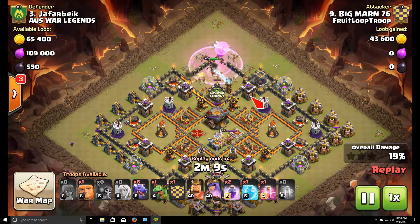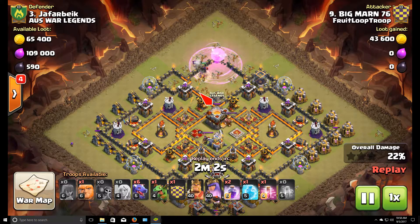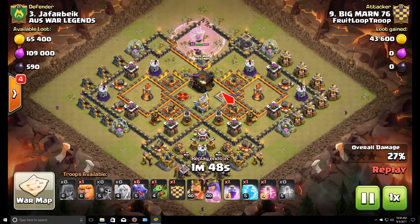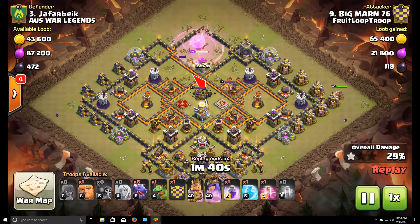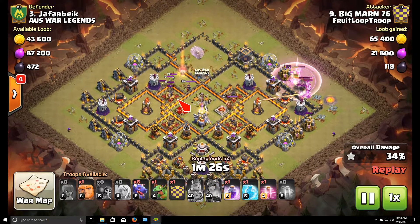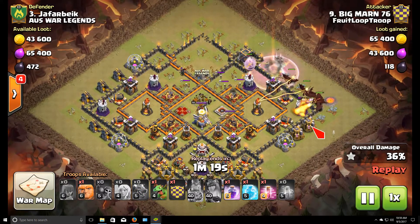Good job keeping the rages coming down early because there's quite a lot of point defense hitting the queen right now. One healer goes down to an air mine. He drops another rage to keep the queen alive while she takes out the town hall. Probably the best way you could start out the attack going for the two-star — picking off the town hall and taking out a couple air defenses. He's bringing in dragons and has two air defenses already taken care of, so dragons are going to get quite a bit of value with the rest of the base. He's already at 36 percent with just a queen walk.